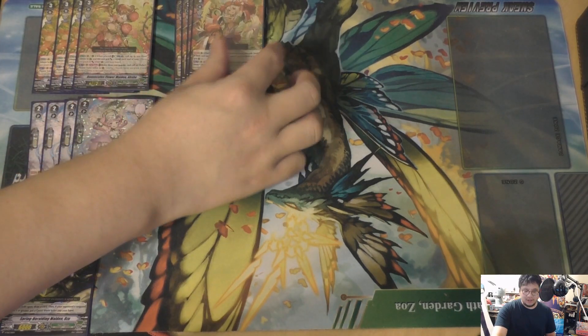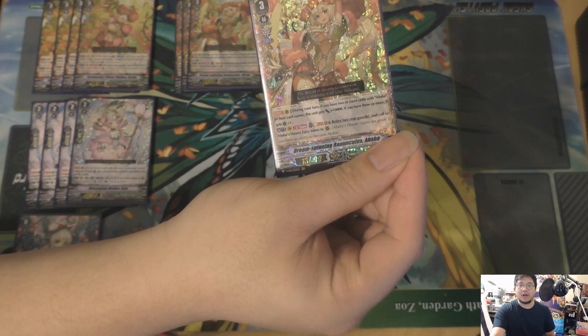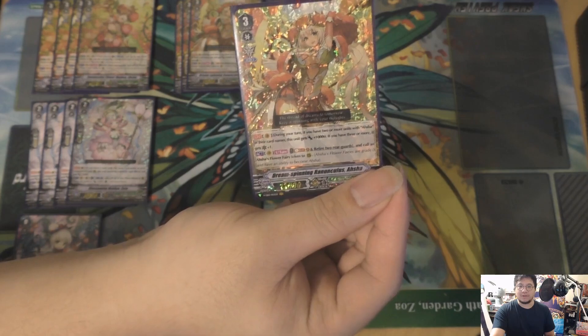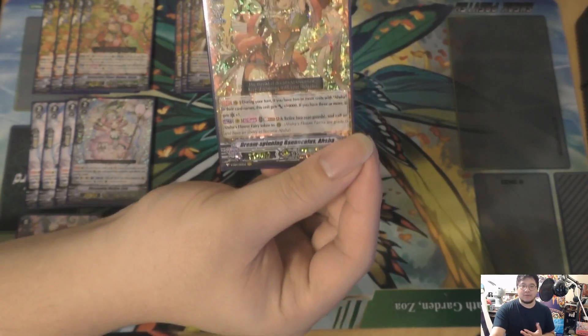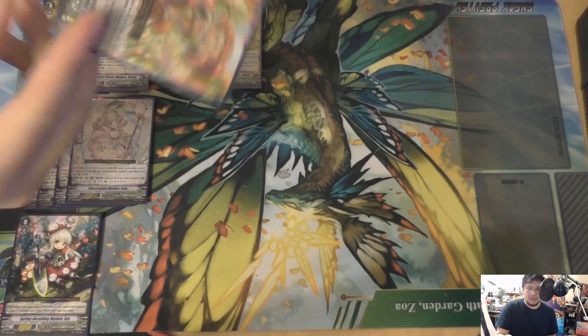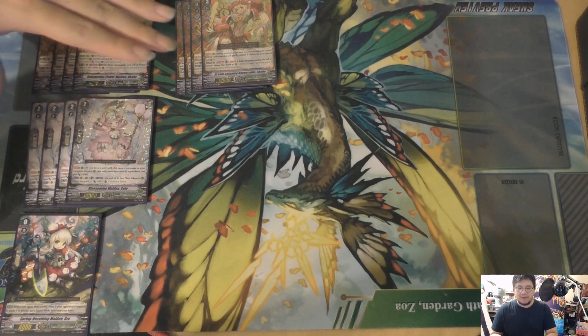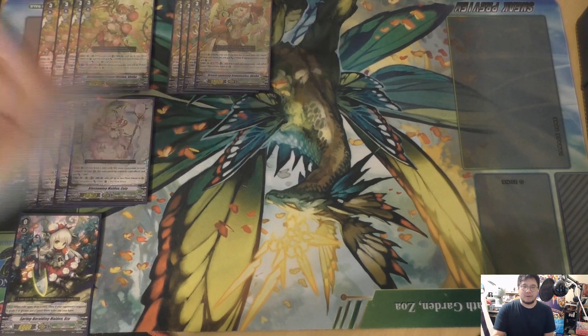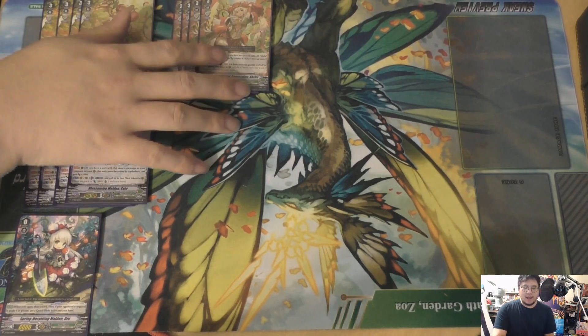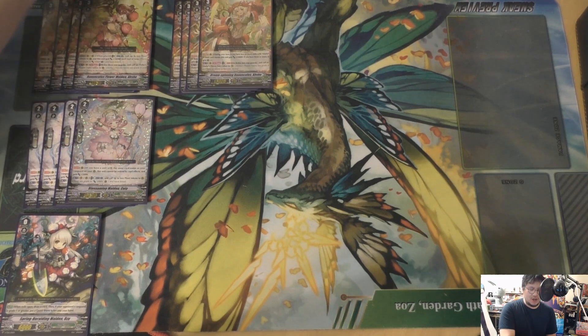From the booster pack we want four of the new Asha — this is going to be our main grade three. During your turn, if you have two or more units with Asha in their card name, she gets 10k, and if you have three you get a crit as well. This works well with the Asha tokens. This one only requires a retire to generate the Asha token but needs a soul blast once — that's why soul is something you have to be careful with. She gets fat, she gets crit, and early on you can do big pushes.